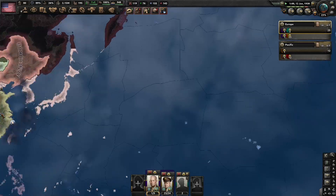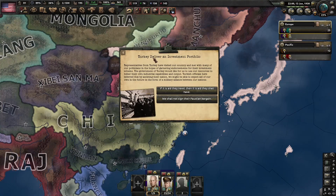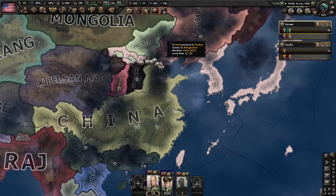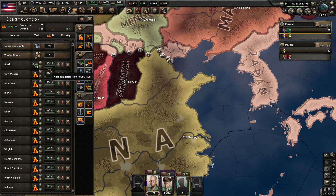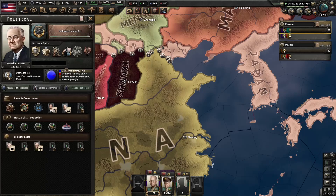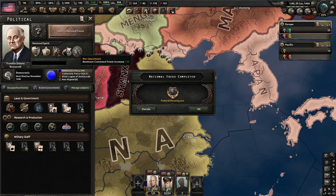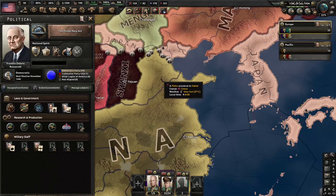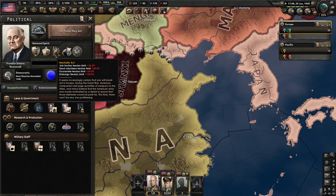Let's check on the war in China. Turkey delivers an investment portfolio? No, we're not going to do that. The military factory in Florida is almost finished and we have almost 300 representatives now in support, so we should be able to do that Two Ocean Navy Act. And we just lost all of the negative effects of the Great Depression. Now we have no depression effects.